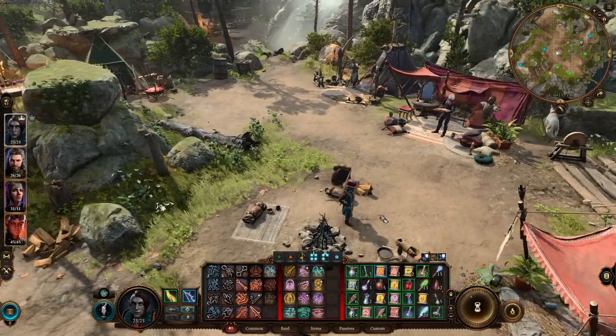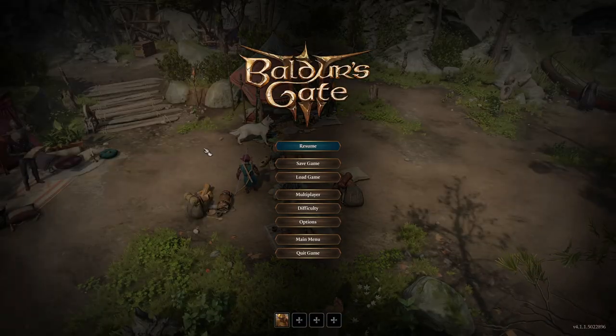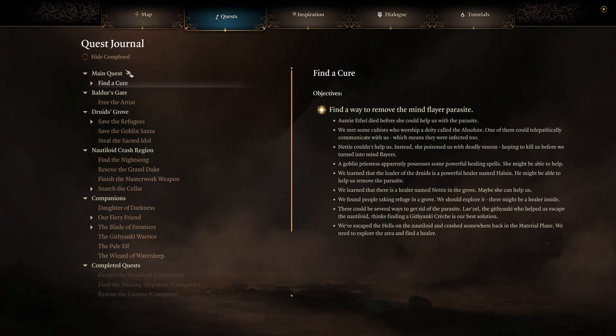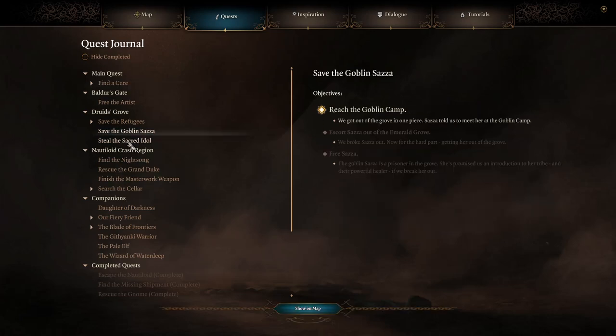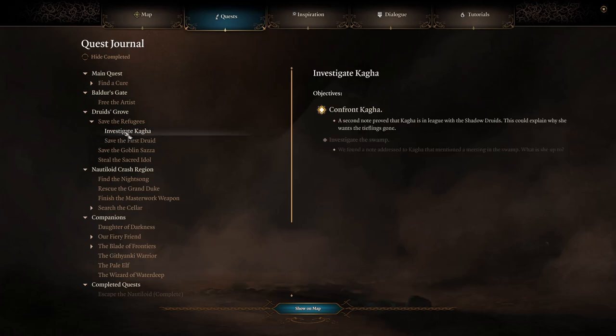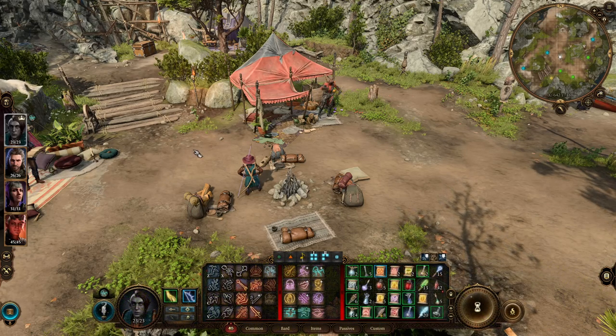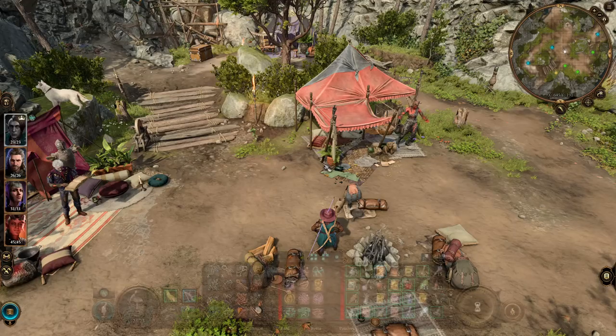Welcome back to Dreaming Is Gaming. We're playing more Baldur's Gate 3. We need to figure out what we want to do — find a cure, defeat Auntie Ethel, that's what we did last time. We probably need to go to the goblin camp because we can save Halsin and then confront Kaga.